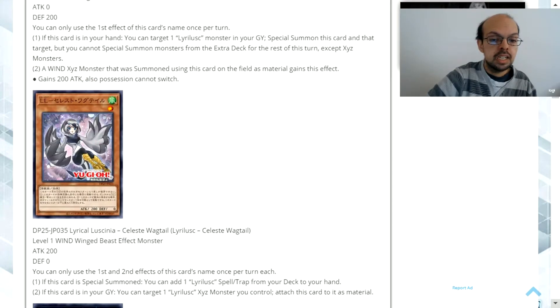Lyrical Lucinia Celeste Wagtail is a level 1 wind attribute winged beast effect monster with 200 attack and 0 defense. You can only use the first and second effects of this card's name once per turn each. One: if this card is special summoned, you can add one Lyrical Lucinia spell or trap card from your deck to your hand. Two: if this card is in your graveyard, you can target one Lyrical Lucinia Xyz monster you control and attach this card to it as material.